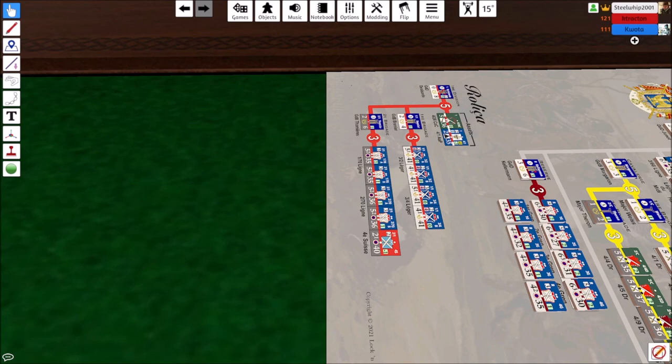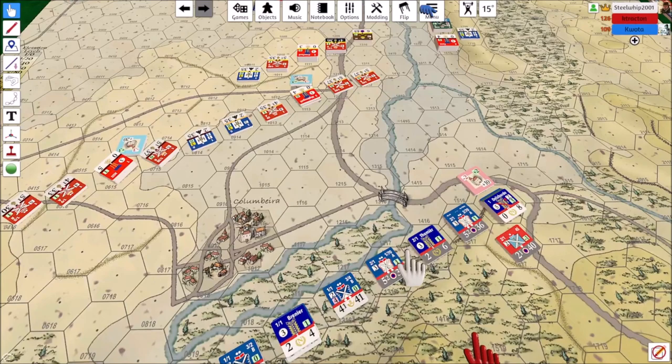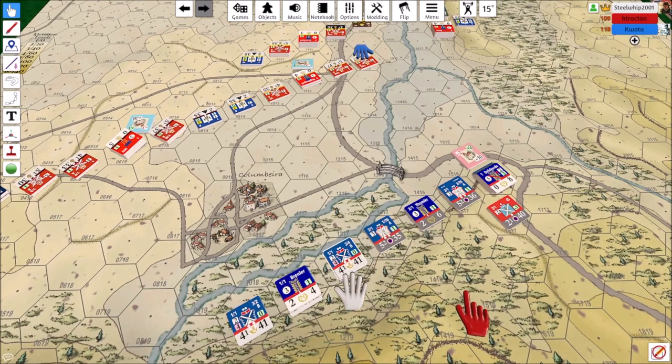When you're moving in this game, to change your facing it costs a movement point, which I thought was kind of odd. It didn't cost in the Battalion and Brigade games, but you have all the other formations in those games that cost — formation changes and stuff like that — and you don't really have that here.